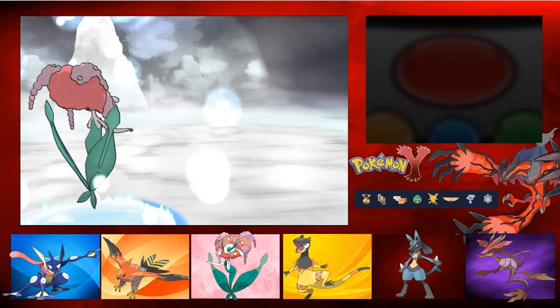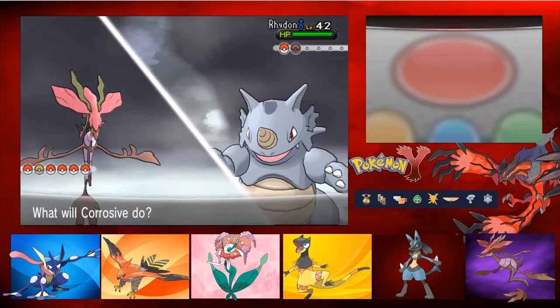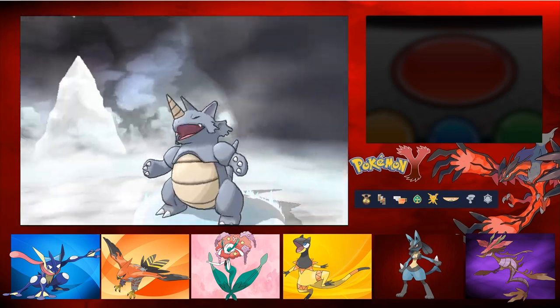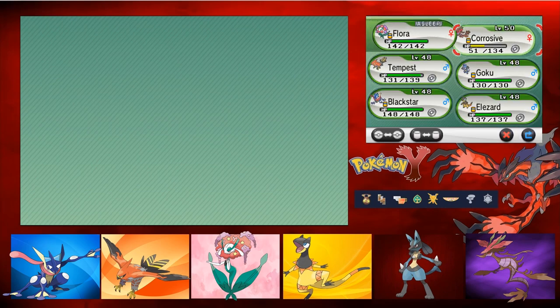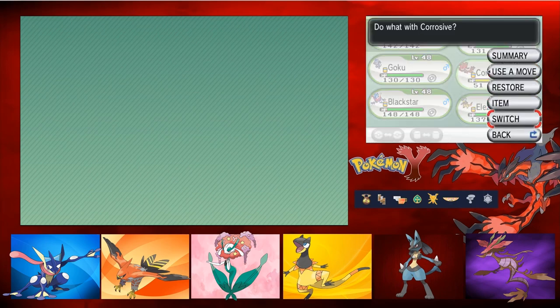Rhydon next. Very confident with Corosif here - gonna finish this thing off. Let's Surf. Down goes Rhydon - that's quite effective, definitely not going to survive it. Corosif has seen some actions, so we're going to change him to the back since he's level 50 now. We're gonna keep Flora up front.